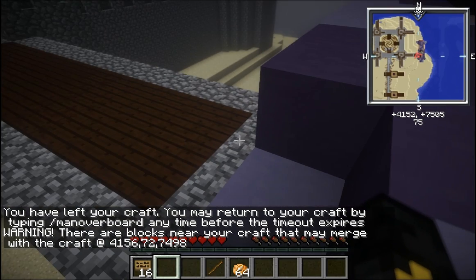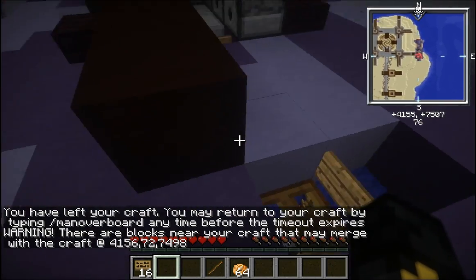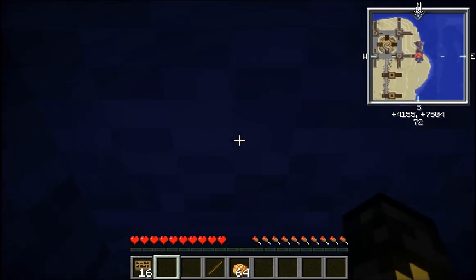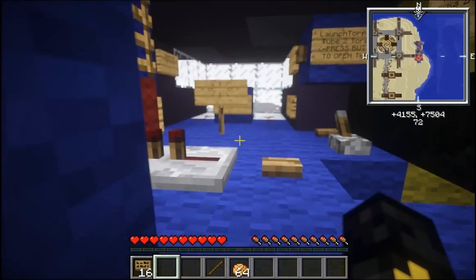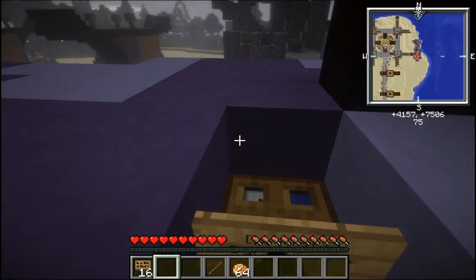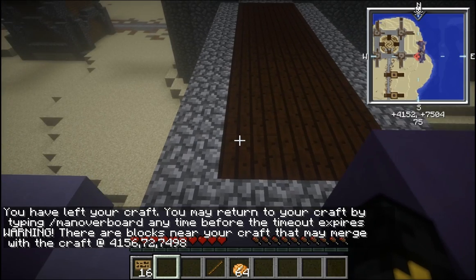An important note — it just gave me that warning: 'there are blocks that may merge with your craft.' Now, if I were to go to those coordinates, I would find that it's referring to the ship lock — that piston head. Don't worry about it. Basically, after you engage the ship lock, you're going to get a message saying that a block is going to merge with your craft, and you can safely ignore that message. But always check first.